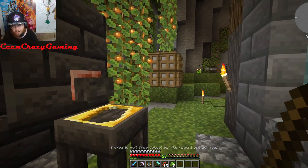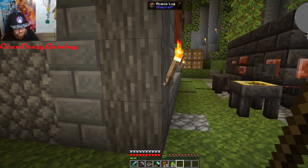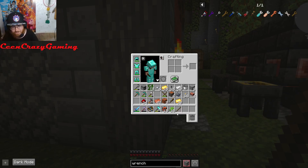I got a stick here I can throw in. I don't know why the mod pack keeps giving me these random sticks — this one says 'I tried to quit tree school but they said I couldn't leave.' These puns, what the hell.